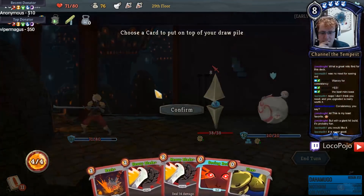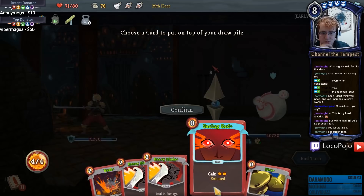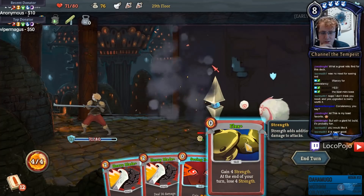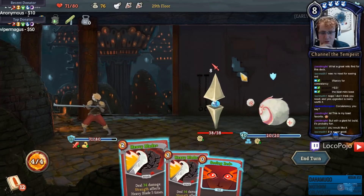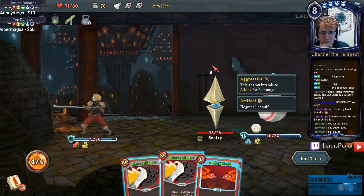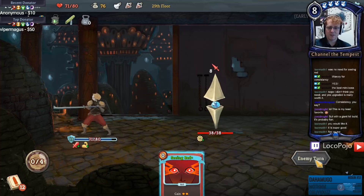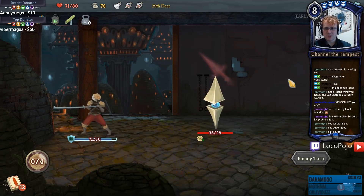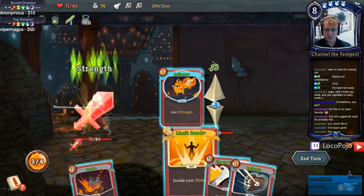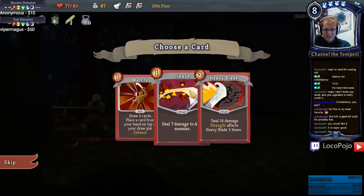Start with Apotheosis, Shrug It Off, War Cry - put the Bash on bottom because I'm gonna be Heavy Blading twice. Flex, then Heavy Blade deals 34 apiece. Do I just kill the Spheric Guardian? That seems to make the most sense. I've got 11 armor. There's Inflame plus Limit Break, then Heavy Blade should deal 44. We keep the deck very very light and we'll be able to win pretty easily.